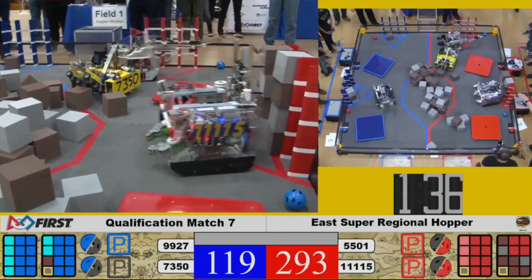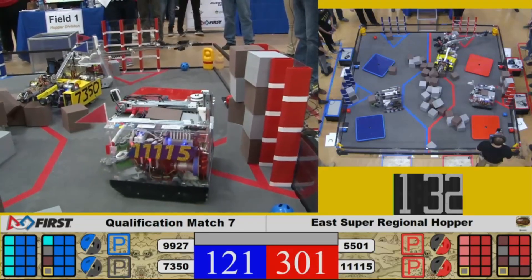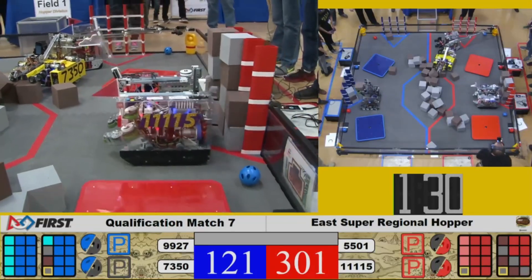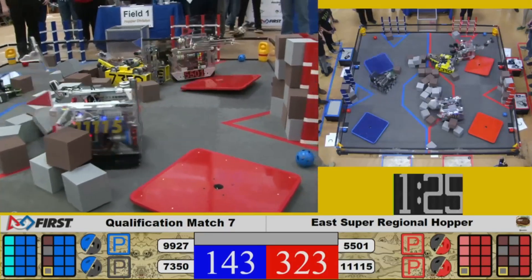We're going to come check in with our blue line side. Team 9927 — they've got that roller claw moving that four-bar link, four-barring. They're going to now place it. They shoot that one onto the top of that pile.